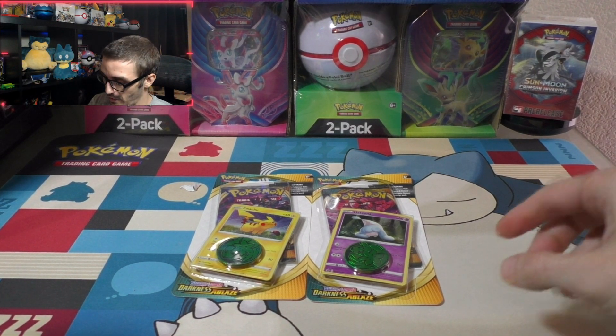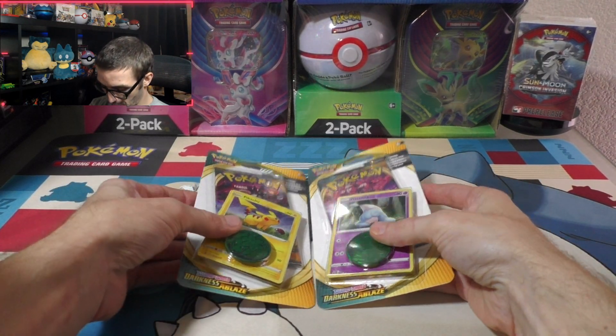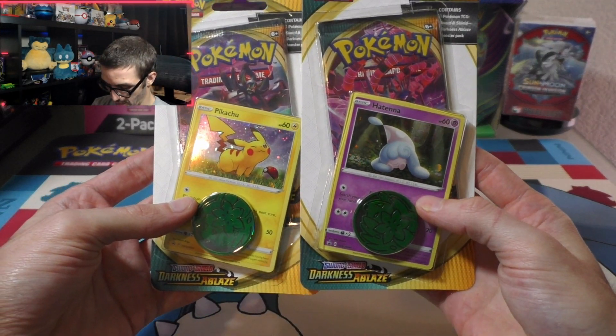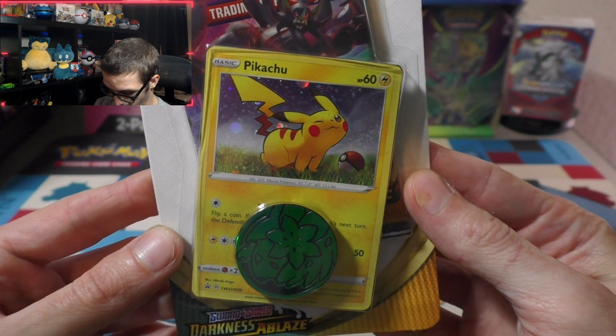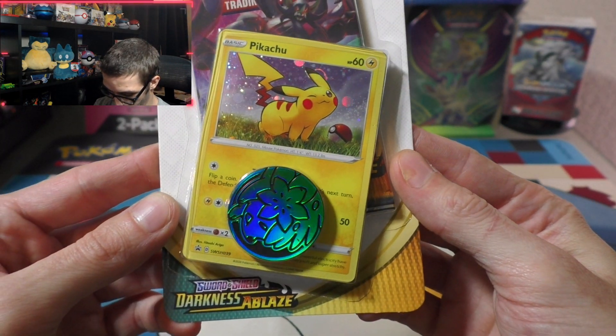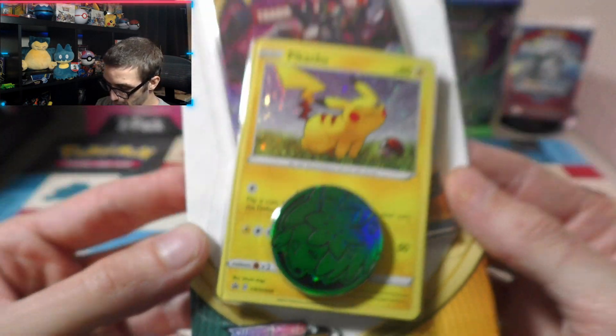What's up guys? We're back with some more cards here. We got two promo packs from the new set Darkness Ablaze. We have the Pikachu promo in all its glory — it's number 39 of the Sword and Shield promo set.